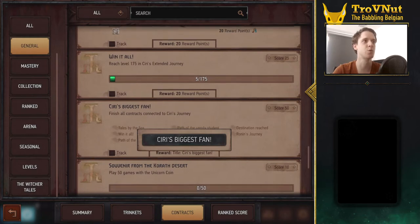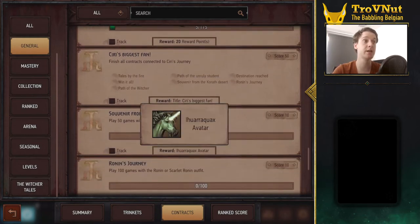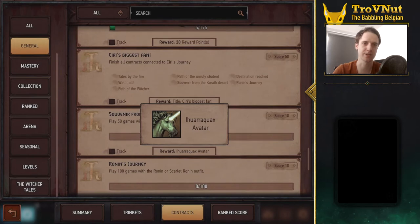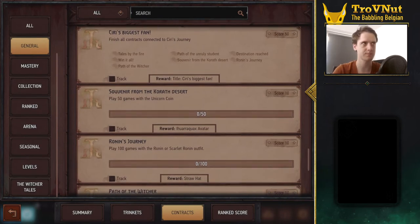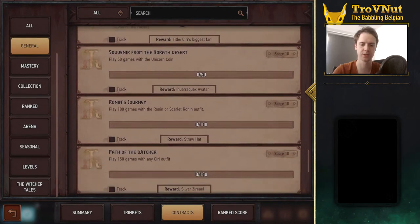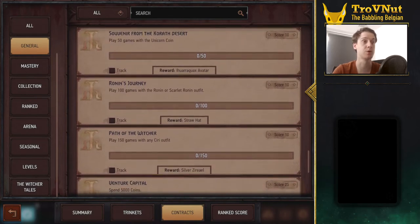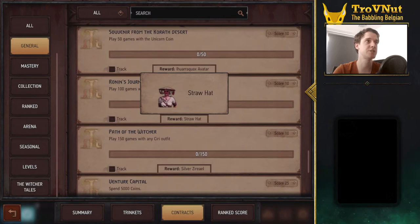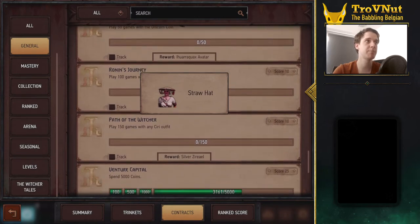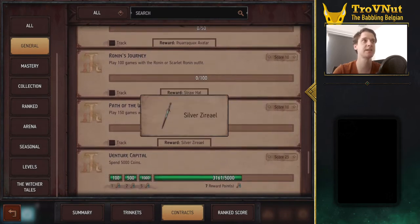There's even a title called 'Biggest Fan' if you complete every single one of the contracts, plus an Ihuara Quacks avatar - the unicorn that helps Ciri in the books - if you've played 50 games with the unicorn coin. If you play 100 games with the Ronin or Scarlet Ronin outfit you get the straw hat, which fits the Asian theme. Then 'Part of the Witcher' gives you the Silver Zirael sword if you manage to play 150 games as Ciri.